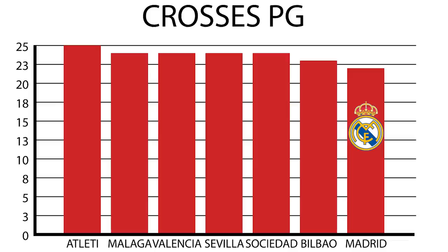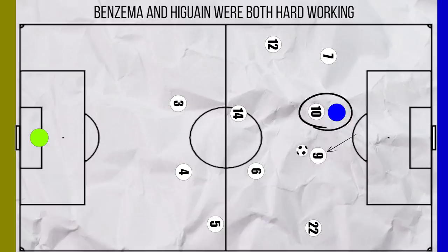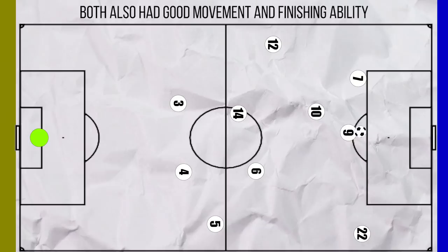Having Ronaldo and a striker meant two genuine aerial threats in the box, and as a result Real Madrid attempted 22 crosses per game. Benzema and Higuain both started many games, performing similar roles — both were selfless, working for the team, dropping deep to link play when necessary or going wide when Ronaldo needed more space centrally. Both also had eyes for goal, whether from crosses from wide regions or creating space for themselves on the edge of the box.